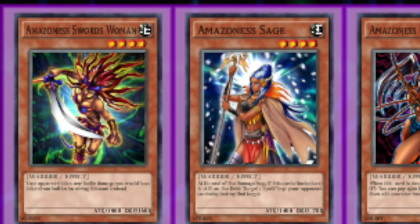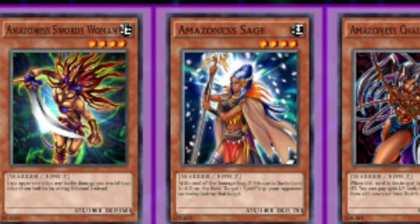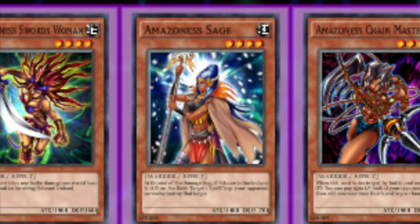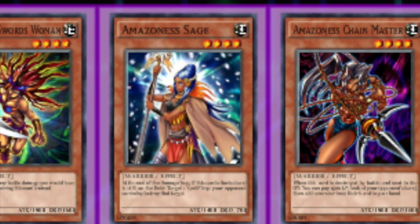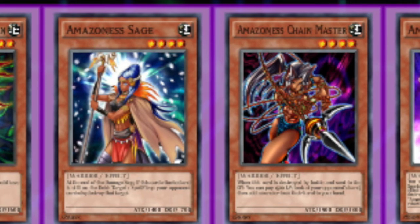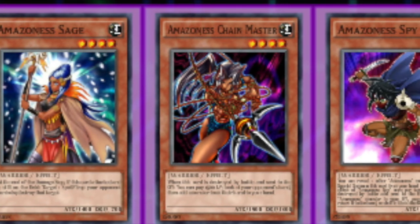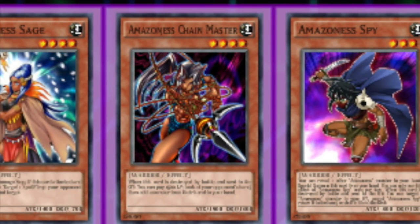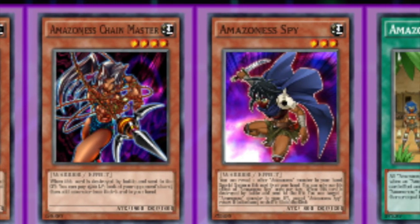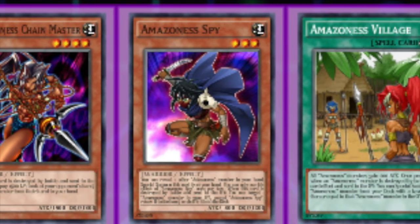Now for specific numbers. With Swordswoman, you're 100% going to want to play three — she's the backbone of the deck and you can loop her from the grave with Spy. Sage you also want at three, as popping a spell or trap is very critical in this format. Chainmaster is mostly bulk, more attack, and more floating options, so play one to two — three is overdoing it and you don't want to open with too many monsters.